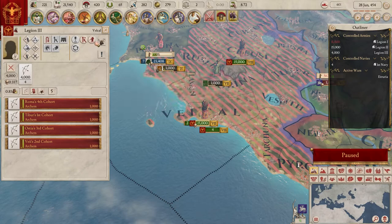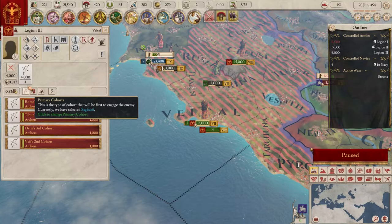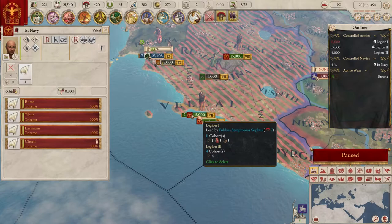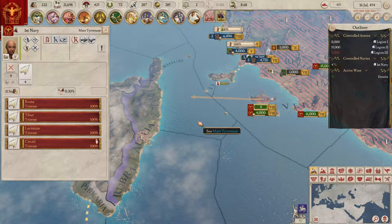Getting troops onto a ship is a bit confusing - there's no embark button. You have to go to the coast, select them when the ship is ready, then click the destination - that's literally the only way. Also we can create military roads and border forts, which is interesting. We'll lose a little bit of manpower from attrition while loading. Let's send them across the seas.